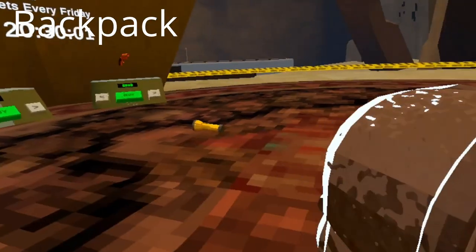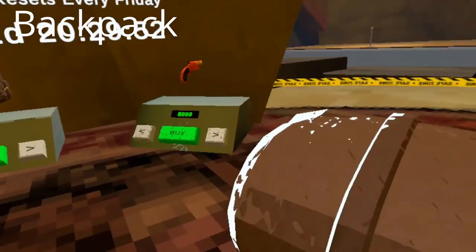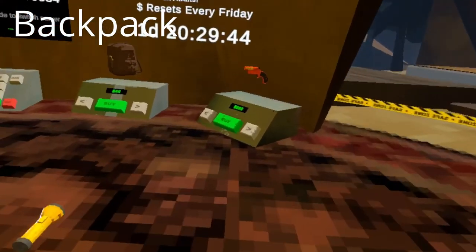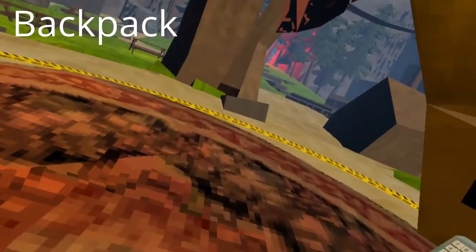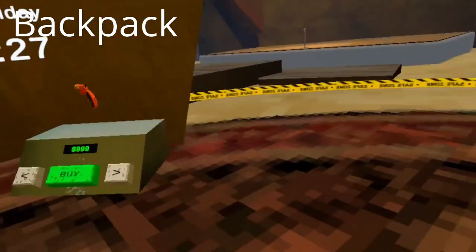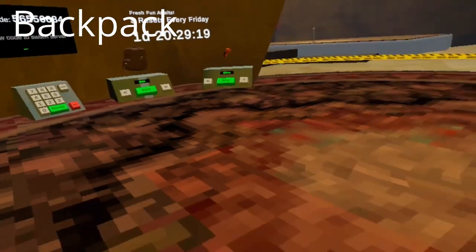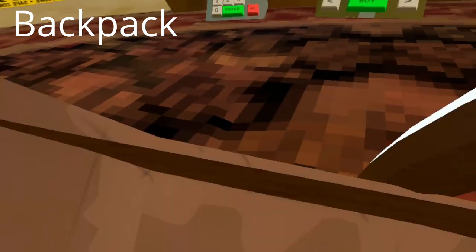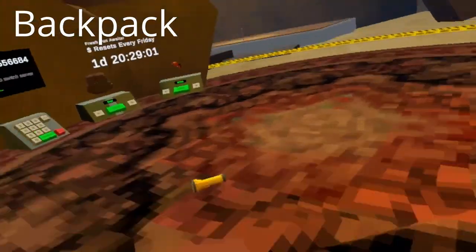Next up is the backpack — arguably the most important item in the game. This is essential basically no matter what for scavenging a dungeon. You can press B if you're holding it in your right hand, or Y if you're holding it in your left hand, to open the bag and put stuff in there. The backpack can hold 10 items at once, and you can have multiple on you — so you can hold like 30 items if you bring three backpacks.